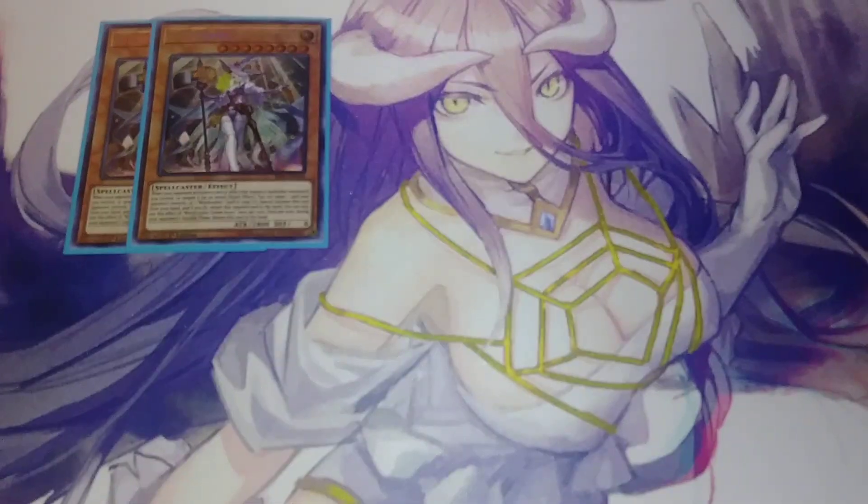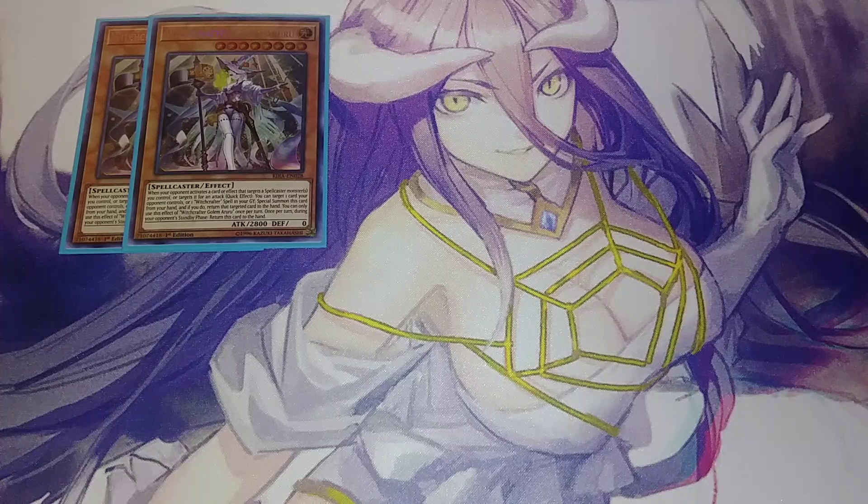First off, we're going to be playing two copies of Witchcrafter Golem Aruru. She is an awesome card. Basically her effect is that when your opponent activates a card or effect that targets a spellcaster-type monster you control, or targets any spellcaster-type monster you control with an attack, you can target one card your opponent controls, or a Witchcrafter spell card in your graveyard, special summon this card, and if you do, return that target card to the hand. You can only use her effect once per turn, but you just instantly special summon this 2800 body — and that's a really awesome ability.